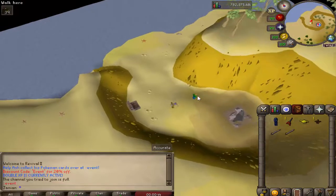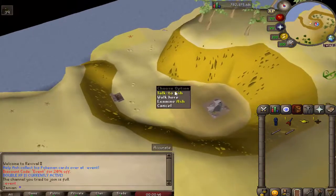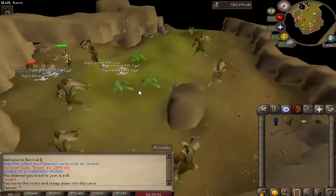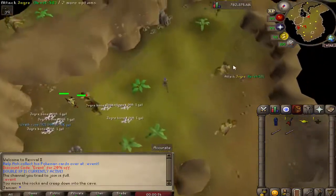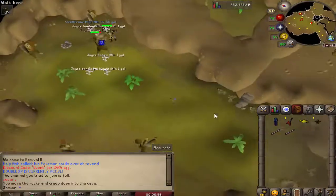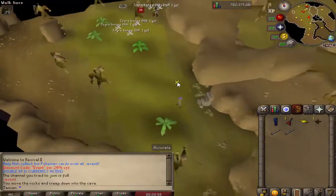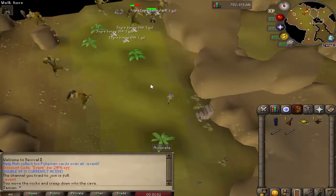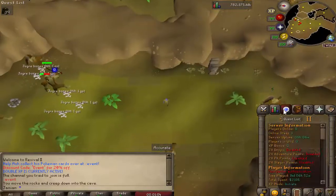The event itself is pretty simple. You just need to find Ash's Pokemon card. If you talk to him, he explains that a little bit, but all you really need to do is get some combat gear and come down here and kill Jokers. They're pretty easy to kill, even with fresh stats. Obviously fresh stats will be a little bit harder, but they do have drops.